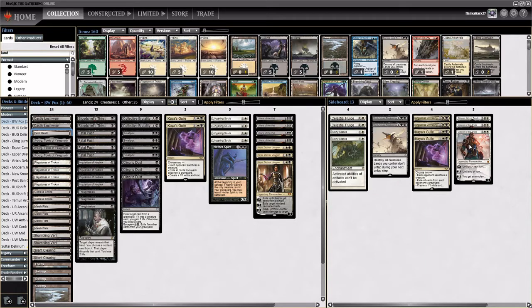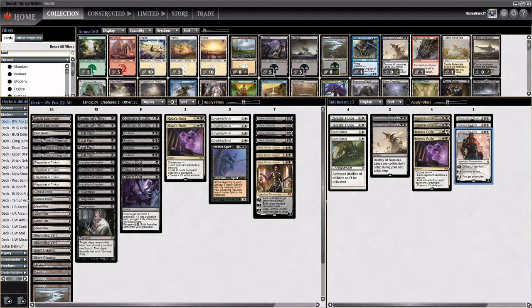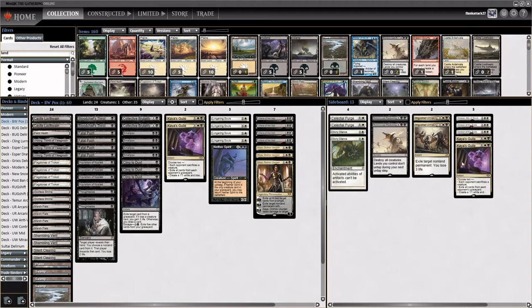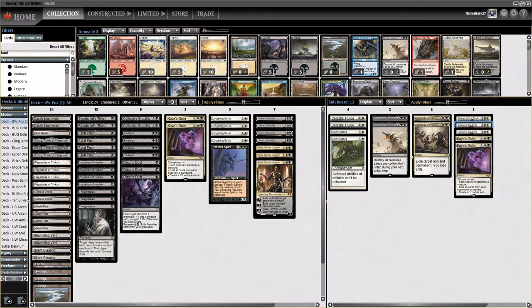The sideboard has cards for midrange matchups — Gideons are excellent and can prevent us from losing certain matchups. More Kaya's Guiles, which are really good but not great against everything like Tron or Amulet Titan. Anguished Unmaking to get rid of troublesome permanents like an opposing Gideon. Celestial Purge to deal with Blood Moon, which is a serious problem since we have only one Plains in the whole deck. Stony Silence for Tron and artifact matchups like Hammer Time.